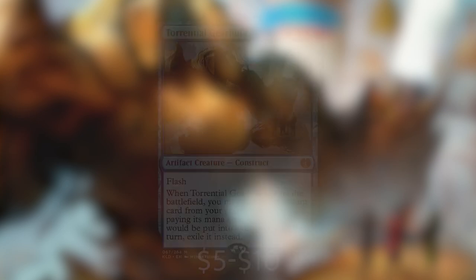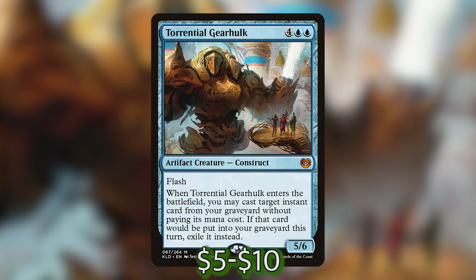The next category is our Graveyard category. This encompasses anything with flashback or things that let you cast spells from your graveyard — all of these will trigger Vega. We have Torrential Gearhulk, which is four blue-blue for an artifact creature construct with flash. When he enters the battlefield, you may cast target instant card from your graveyard without paying its mana cost.